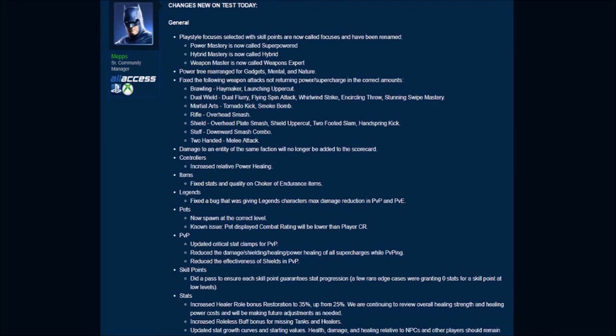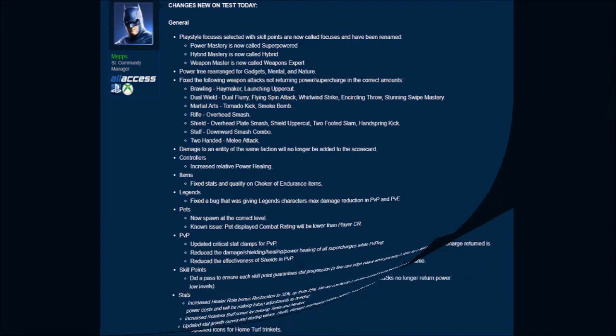In regard to skill points, they did a pass to ensure each skill point guarantees stat progression. A few rare edge cases were granting zero stats for a skill point at low levels. In regard to stats, they increased healer role bonus restoration to 35%, up from 25%. They're continuing to review overall healing strength and healing power costs and will be making future adjustments as needed.